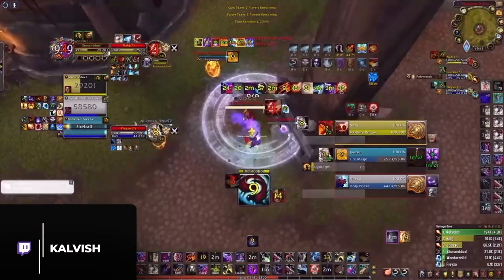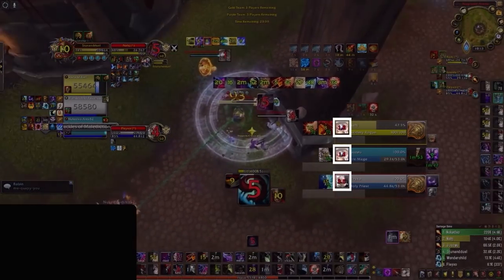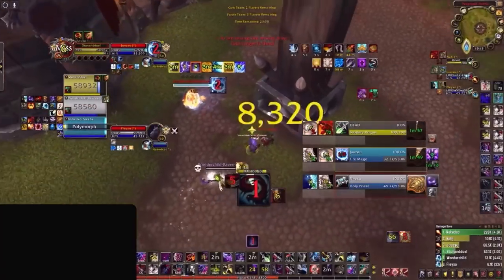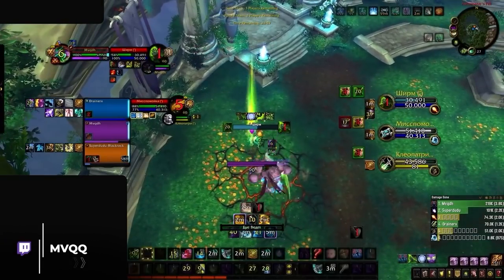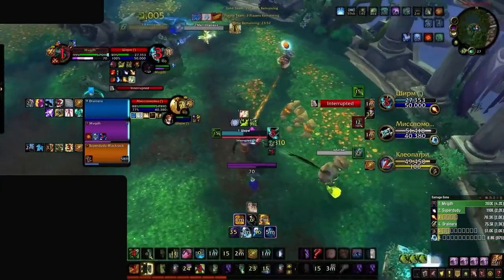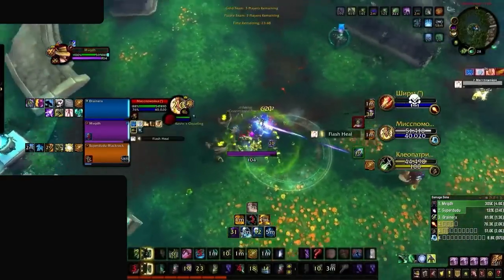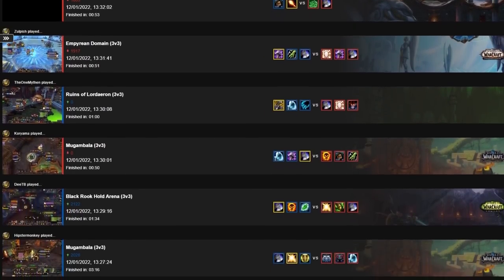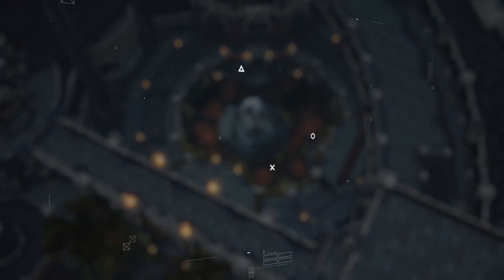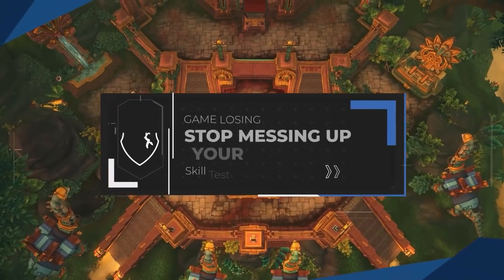When you read the title of this video you thought to yourself: oh great, another video showing me how bad my triple CC is compared to coordinated rank 1 RMPs. It's true! Compositions like RMP rely heavily on setups in order to score kills, but no matter how faceroll or ridiculously easy you think a composition may be, there are still certain levels of setup involved to play optimally. It's these simple concepts that are often preventing you from climbing — a trend we've seen throughout our extensive VOD reviews. We've come up with 4 common mistakes you're probably making during your setups. Welcome to Game Losing Mistakes!